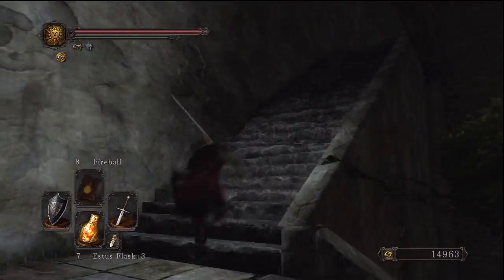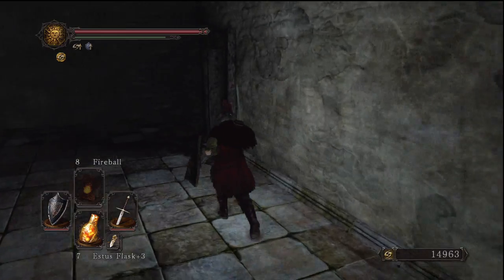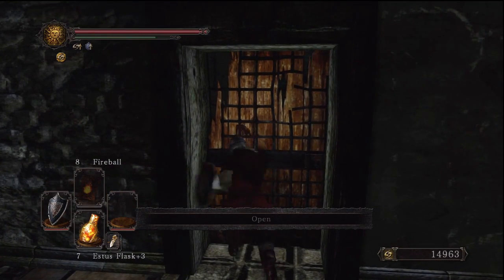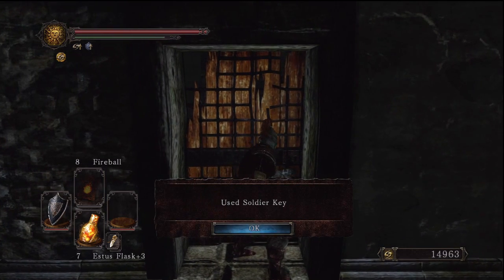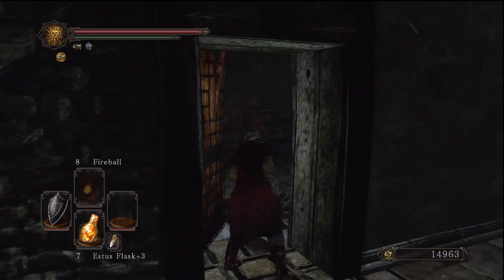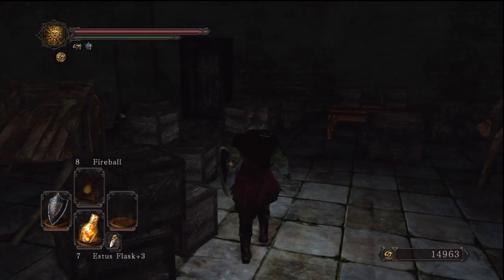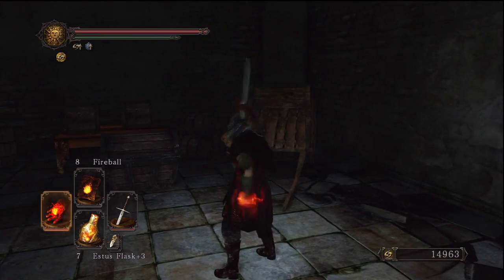Forest of the Fallen Giants... Cardinal Tower... I'm doing it right now. I'm gonna punch the door down, even though I think I can actually open this — yeah, cause I have the soldier key. I didn't have the key when I went through here with my sorcerer though, and I just broke the door down. It works, and that's all you need to do.